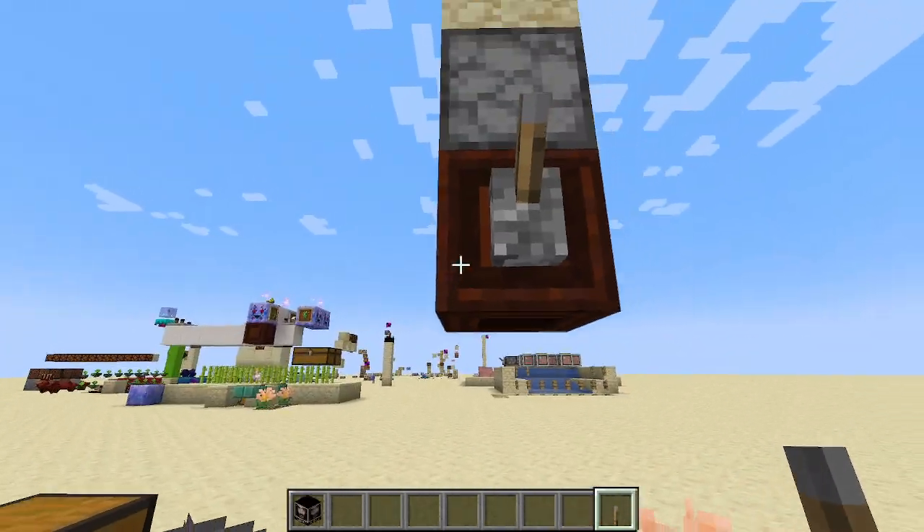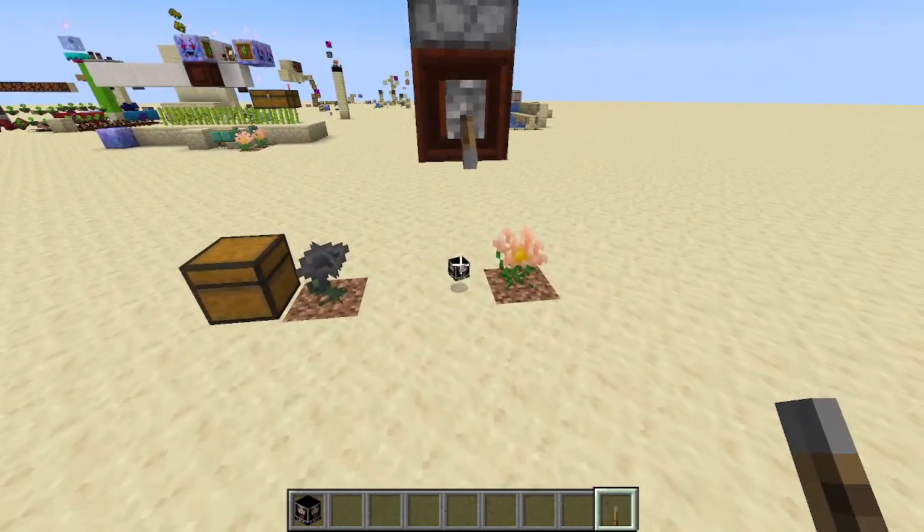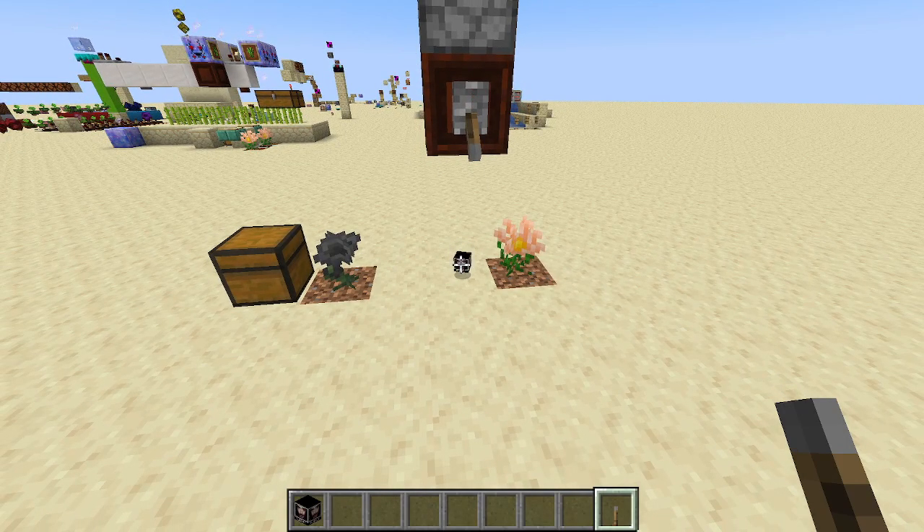Instead of powering the hopperhawk, it might depend on things like block update tick order whether this gets it first, and you also have to sit around waiting like 30 years before this will get a chance to fire. That circuit is something to keep in your tool bag.